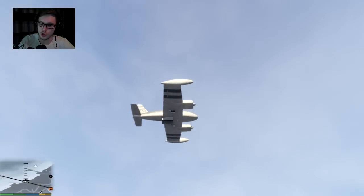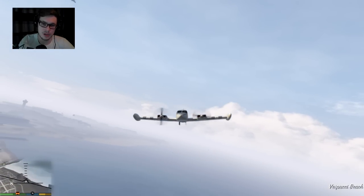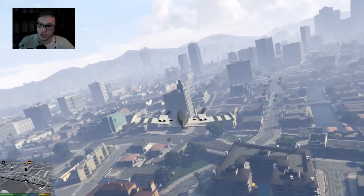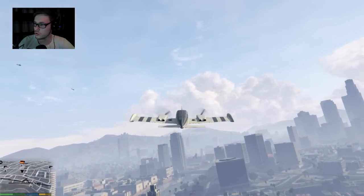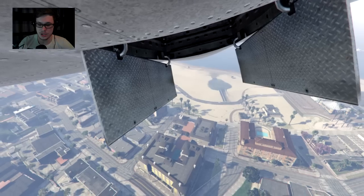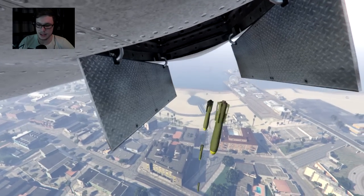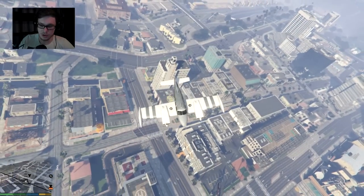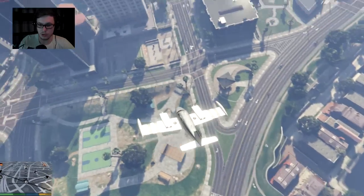I'm pressing space just to show you. The bombs only seem to drop when you're in the bomb view, which is number one — then you press space and there they go. Which I guess is okay. There you go, you can see them exploding.